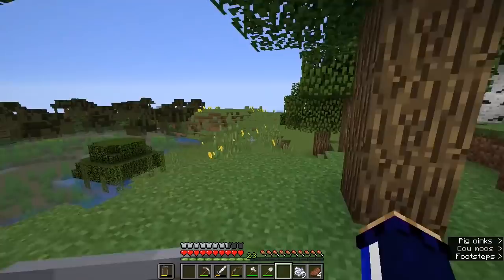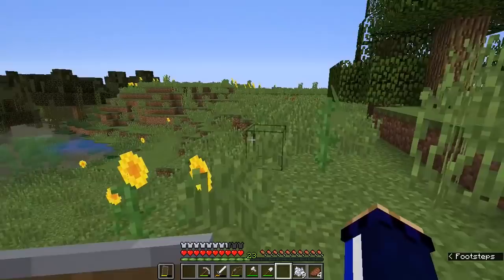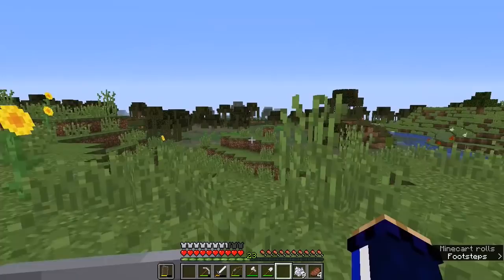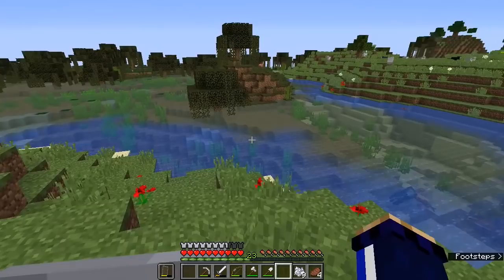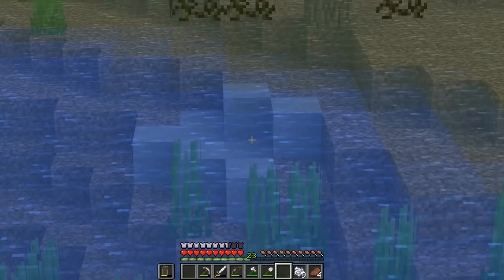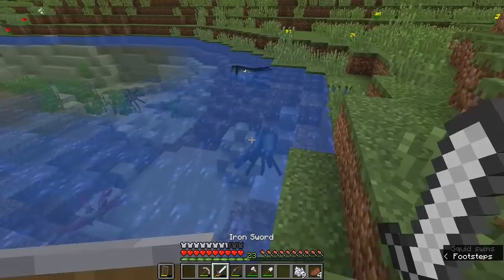You only ever find sunflowers growing in specific variants of the plains biome. It looks like the swamp actually curves around us on this side and takes up this whole area. We can always grab a little bit of sand from here. There is also clay down here which we won't need right now but there is a possibility that will come in useful later. There are even some squids playing in the river, because squids now only spawn in river biomes as I covered a couple of episodes ago.